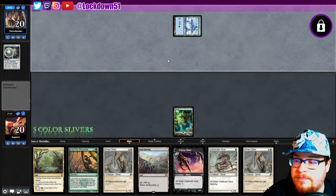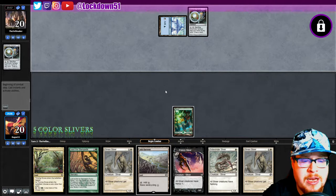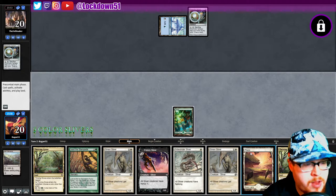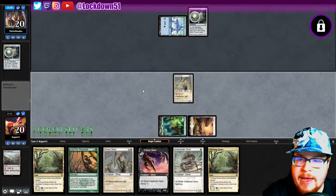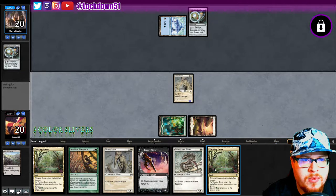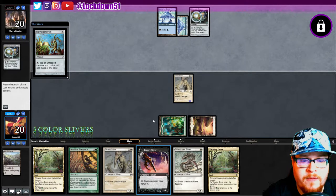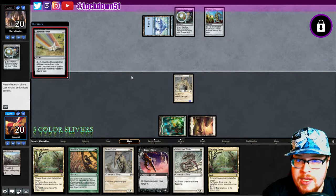We're up against Affinity, which is making its way back into the scene — pretty interesting. We didn't play against it for a while and now everybody's trying to play it. We drew another Thriving land and now we're set. We can start playing lords, play out the Thrivings, call blue, call red, call black — whatever. Next turn, as long as I don't kill anything, we can go Thriving Grove, call black, play Sinew, pass the turn, bring it back, play Frenzy and Sidewinder and swing for eight because of the Frenzy trigger — pretty sweet.